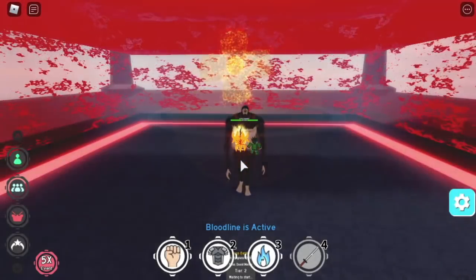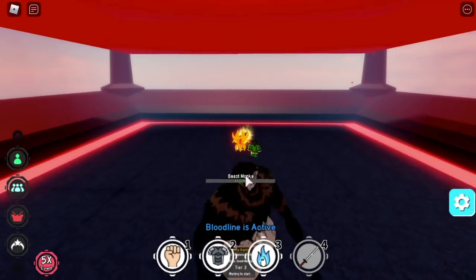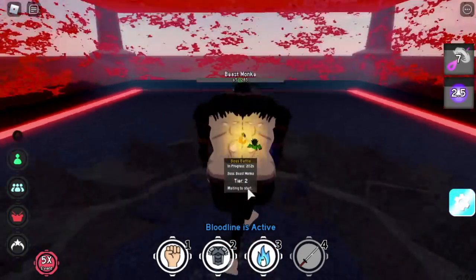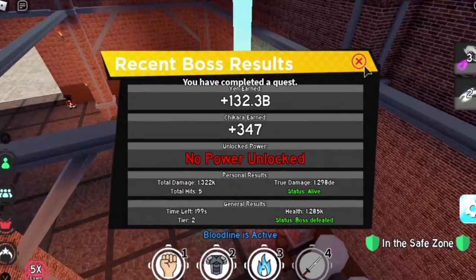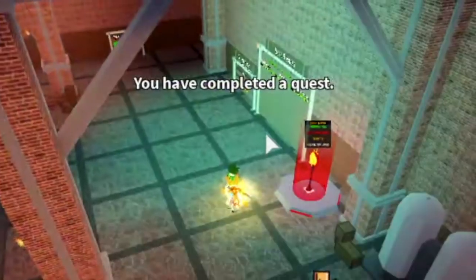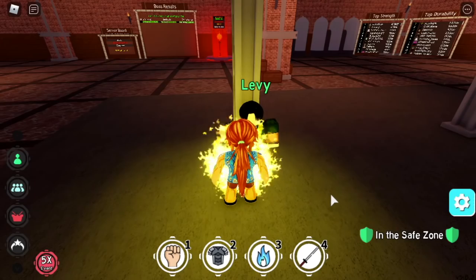I'm just going to show it to you once, even though he asks you to defeat the Beast Monkey twice — the same thing will happen. Just to make the guide shorter. After finishing that, talk to Levi and Levi will give you the first piece — the Yin Yang Sword. You can use it if you want.